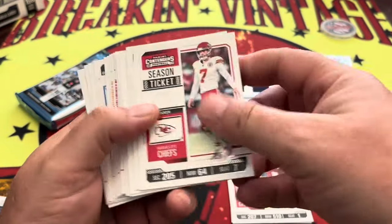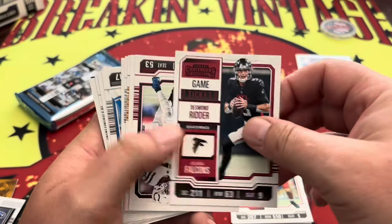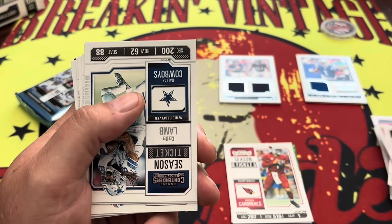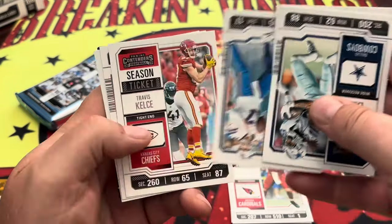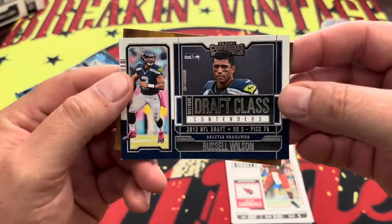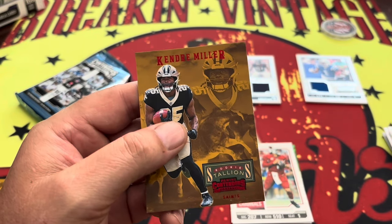Doesn't look like we got too much more in there. Butker, Wilson. That Desmond Ritter on the red. Shaq Leonard, Terry Kill, another Bryce Young — he's probably seen his days in Carolina come to an end. And CD, Mac Jones, Josh Allen, Kelce, Godwin, Goff. Draft class of Russell Wilson. And how about a red Rookie Stallions — Kendry Miller.